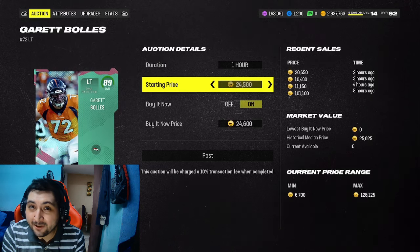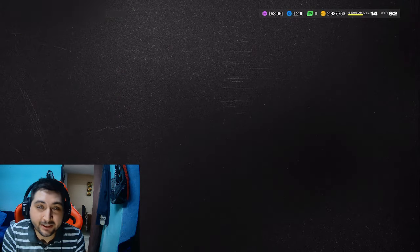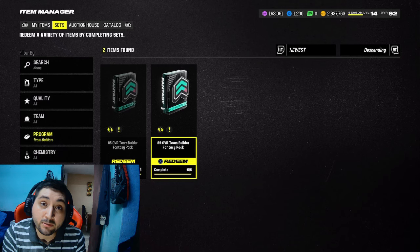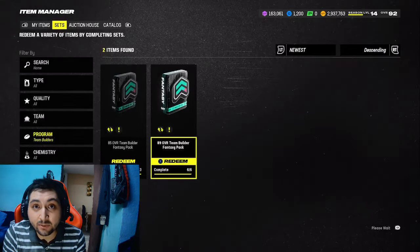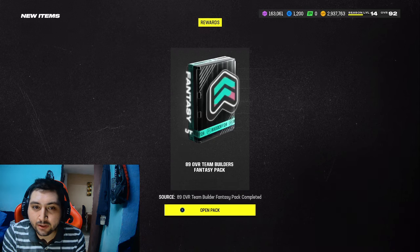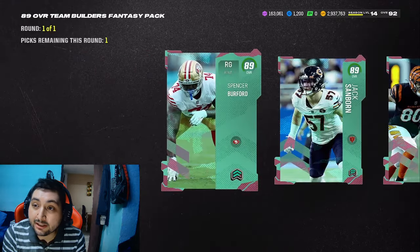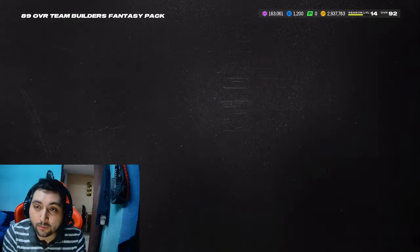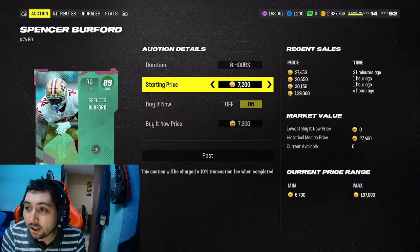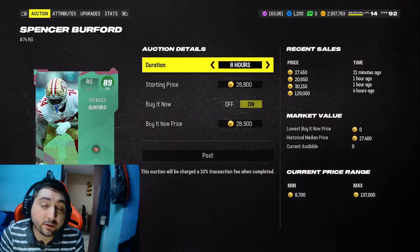30,000 looks like a lot, but one coin under at 29,000 looks pretty cheaper. Post it for 8 hours, don't worry about it, and it will sell. I also notice this 49ers card sells for a good amount of coins — this is one I usually tend to sell. We're going to go to the auction house, auction it, put it for 8 hours. There's no one else on the block, so we're going to be the only one. 29k, post for 8 hours. We make coins.